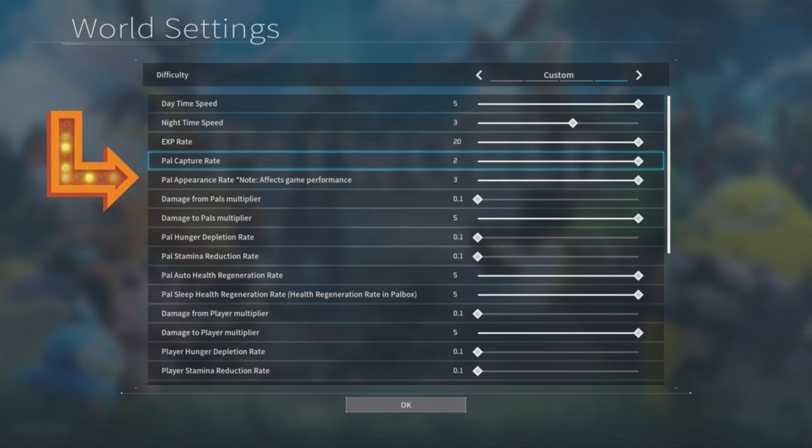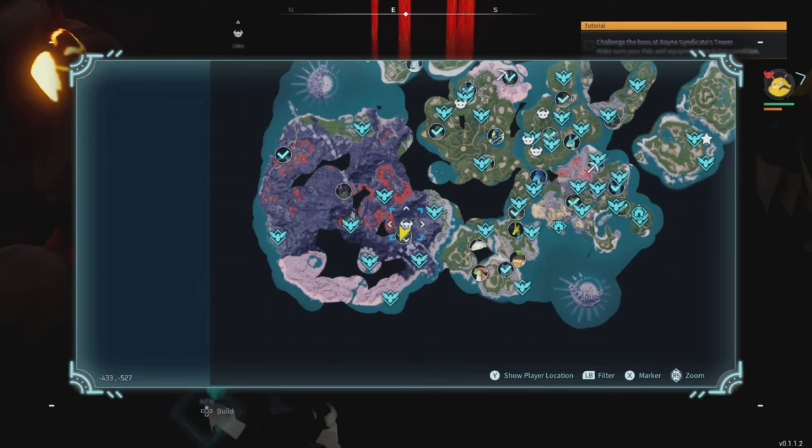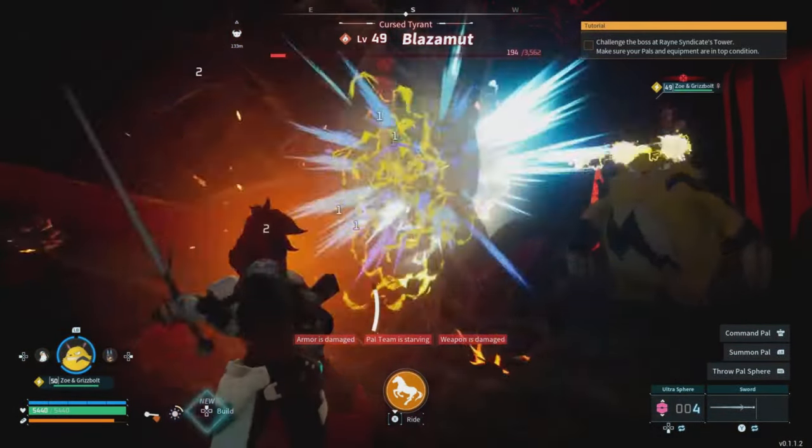Before you start, this is what I want you to do. Go into your world settings and change your PAL appearance rating up to 3. This will have 3 different alphas spawn in. Now we're going to be fighting the Blast Mute. There is a small little cave entrance that you can head inside right over here and there will be 3 inside here.